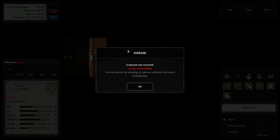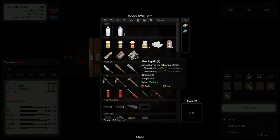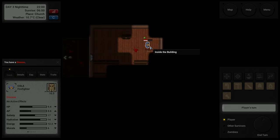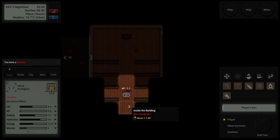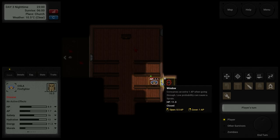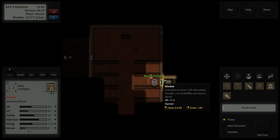I got diseased! Disease has occurred — you can recover by sleeping or taking antibiotics. Antibiotics cure it immediately. Let me check — antidepressants, medicine — wait, I do have antibiotics, there they are. I might just sleep though. I've got to figure out if the zombie is coming in. Play a turn — it's banging through the window. Open the window, hit him, then close the window.